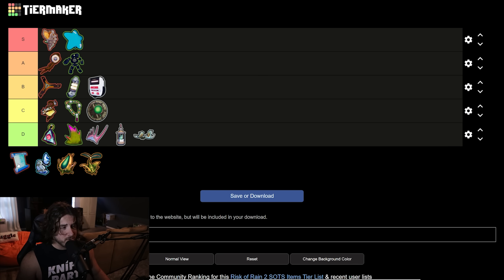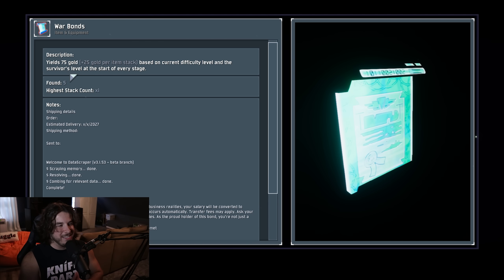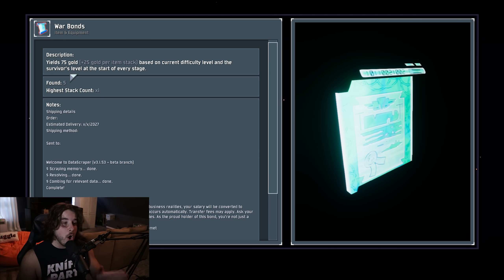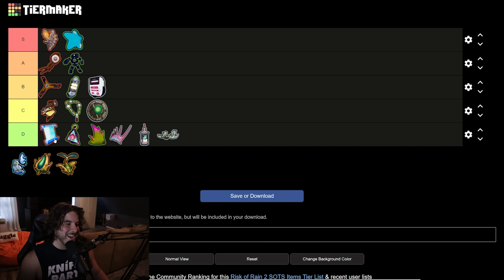War Bonds — so bad. The way this item is worded it yields 75 gold scaled by difficulty level and survivor level. You'd think it works like Gore's Tome, which gives you 25 gold that scales with time so it's always one chest worth of gold — meaning War Bonds should give three chests worth. That's not how it works; it gives barely under two chests worth of gold. And even if it did give three chests worth of gold at the start of a stage, it's still a legendary item for that effect — absolutely not. D tier for sure.